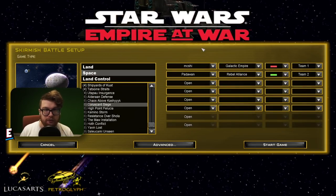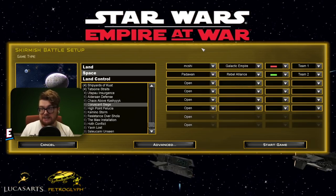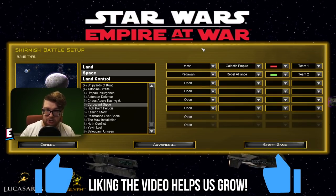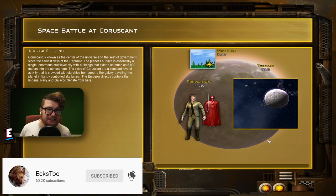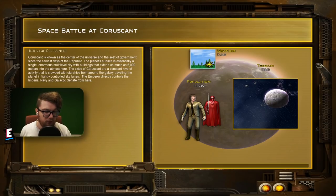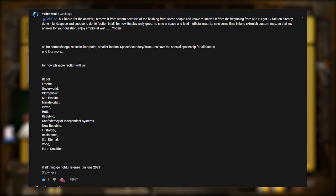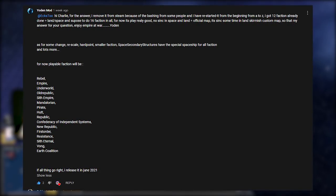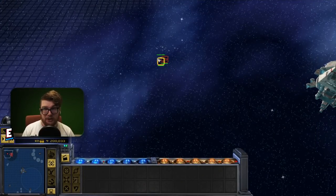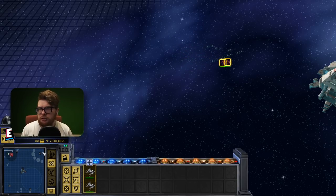We're going to be sticking with skirmish battles throughout this video, so there will be no galactic conquest changes. We're going to start off on a standard official map because a lot of these custom maps are crashing right now, and we're going to be playing as the Galactic Empire against the Rebel Alliance. There are about 16 confirmed factions coming to Yodin Mod 2021: Rebel, Empire, Underworld, Old Republic, Sith Empire, Mandalorian, Pirate, Heart Republic, Confederacy, New Republic, First Order, Resistance, Sith Eternal, Vong, and Earth Coalition — pretty much containing all three trilogies in one mod.